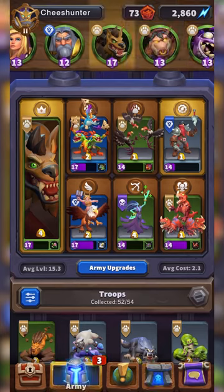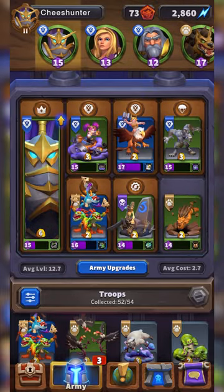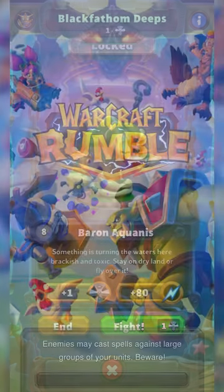The usual fixes didn't work, but after messing around for a while, I found a simple fix. Go to your army tab and switch your current leader to a different one, then switch it back to the leader you were running the dungeon with. Then, when you go back to the dungeon tab, you should be good to go. Hopefully this helps you get back into the game.